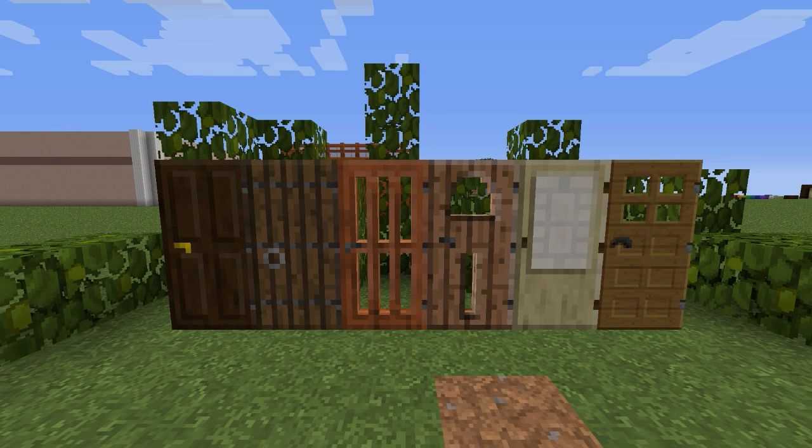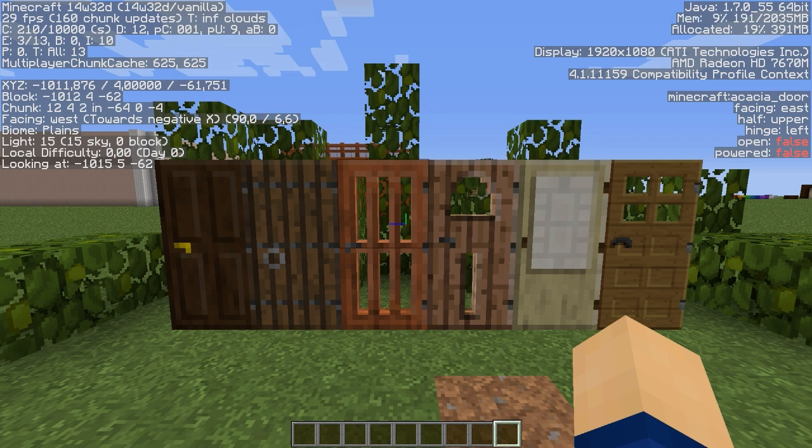Hey everybody, it's Nicholas Barco. Today we are in Snapshot 14W32D, the newest one for Rome Point 8 currently, and the D stands for doors.